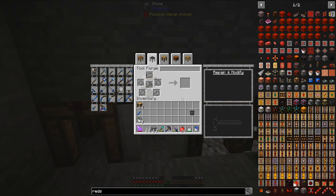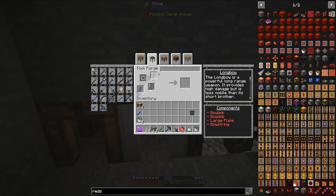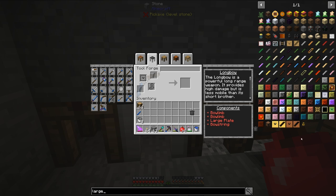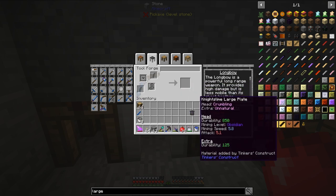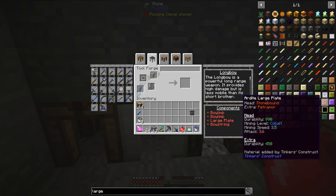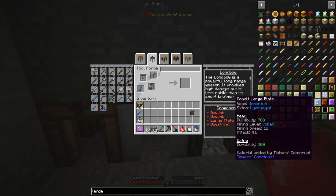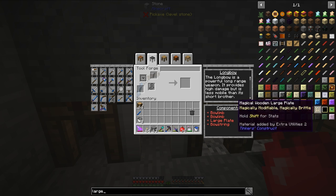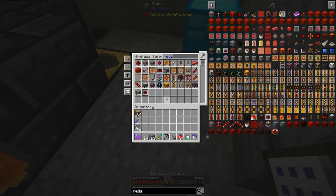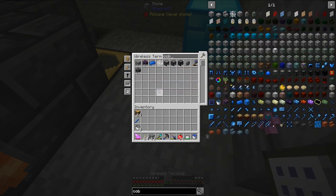While that's cooking up, let's look at the other things we'll need. We will need a large plate and a bow string. The large plate is for durability, so I just need to find something with good durability. I'm guessing I might go with something like cobalt or ardite. I think I'm going to go with cobalt. The lightweight modifier might help me — I'm not 100% sure on that — but cobalt does have pretty good durability. So let's go ahead and grab some cobalt.